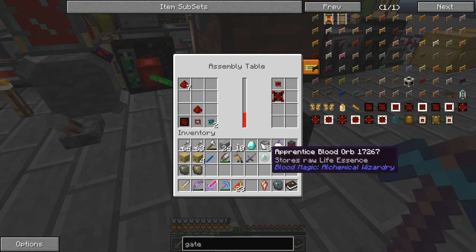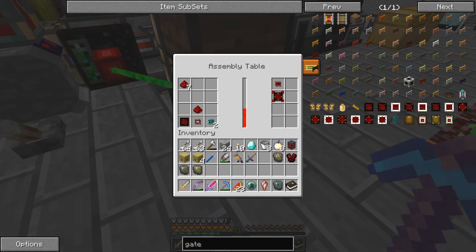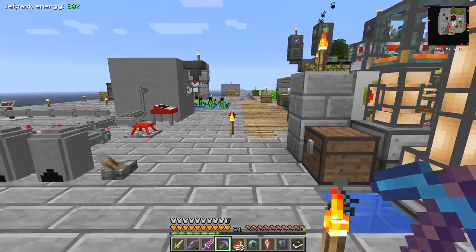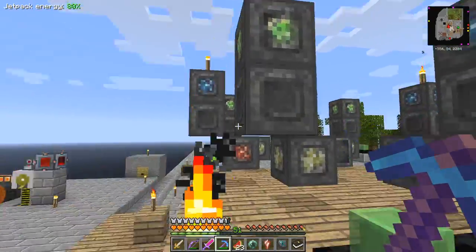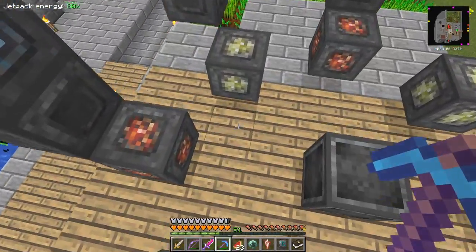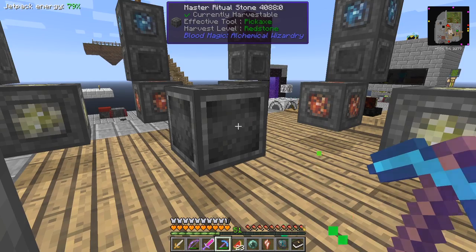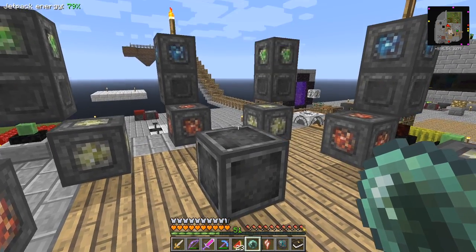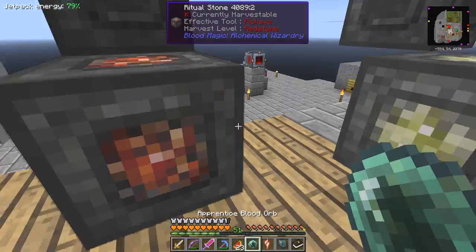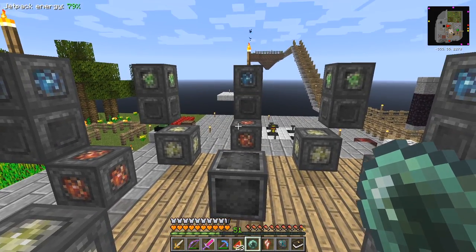There is one more thing I want to do - I want to make another weapon. While that's messing around, let's do it down here. Turn that on and come over here. The weapon I want to make this time is a ranged weapon from blood magic, and what we need is an apprentice blood orb. Maybe it's easiest to go up onto the land on this thing and then place it with Q.